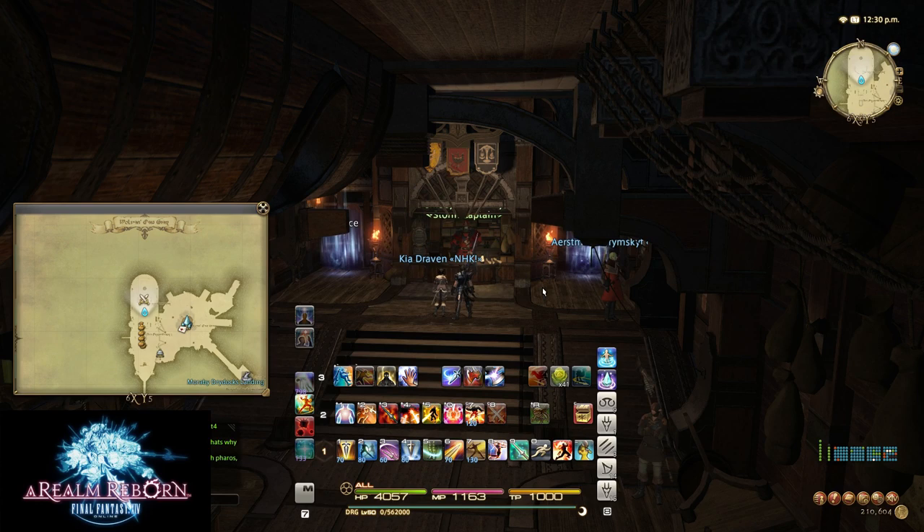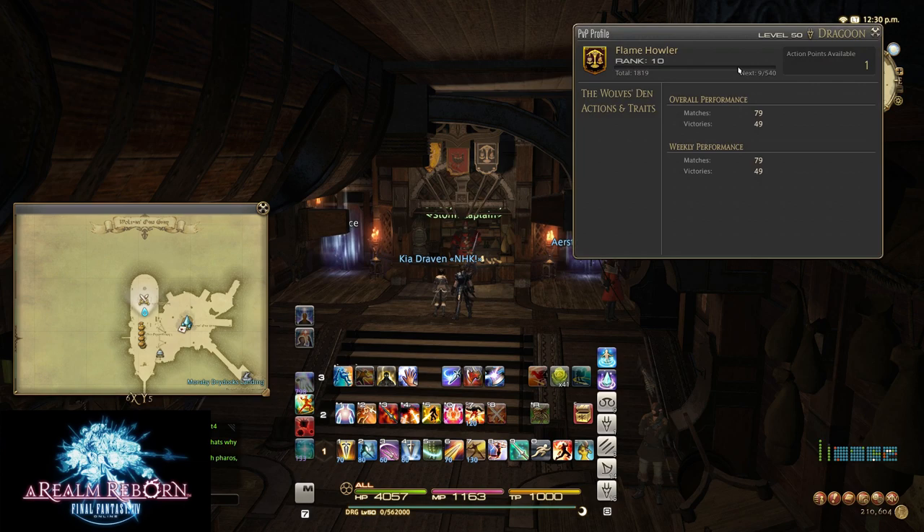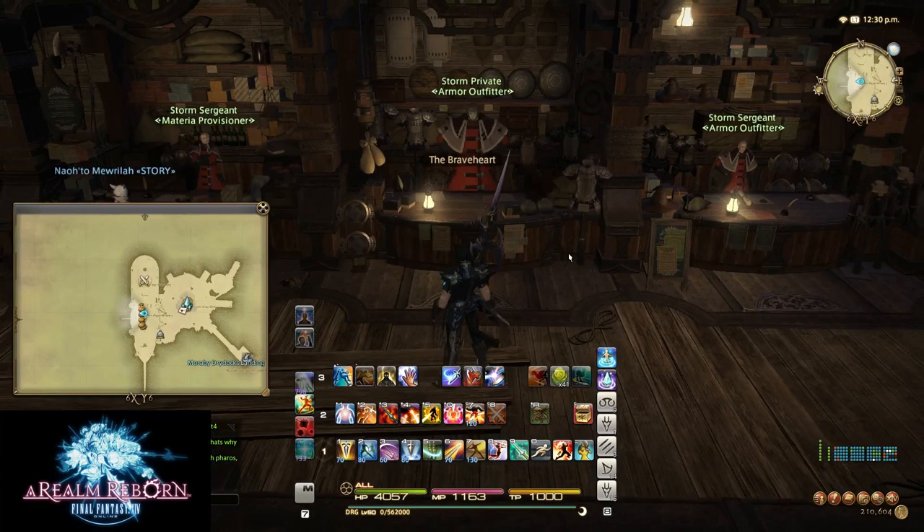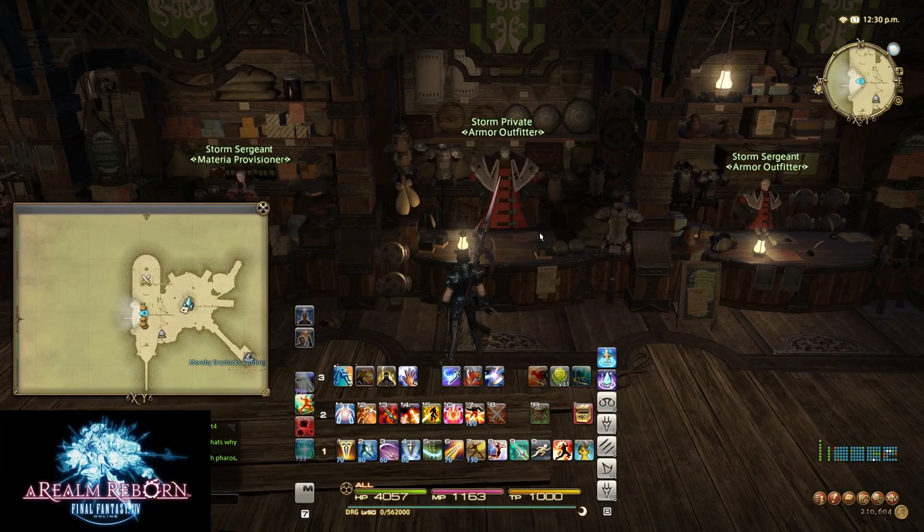Now that you know what skills to get, you're going to want to start PvPing. The reason is so you can pick up PvP experience, level up to get more ranks, and also get Wolf Tokens. What do you use Wolf Tokens for? That's what these guys here are for — they sell your weapons and armor. They only sell the Item Level 70 and the Item Level 90 gear.